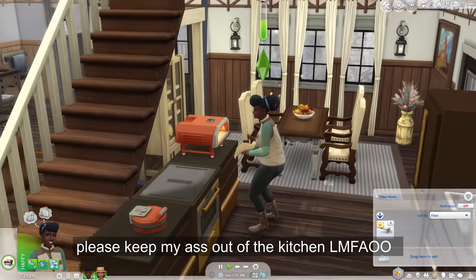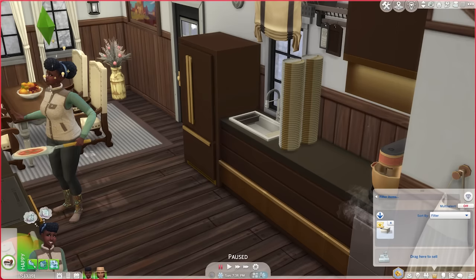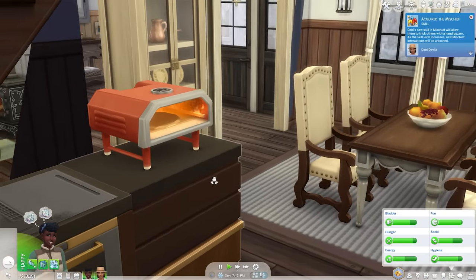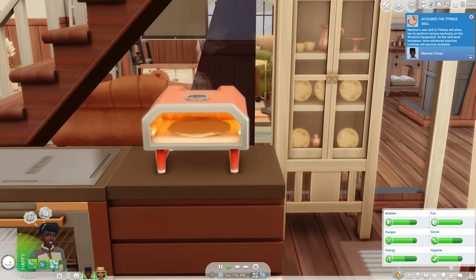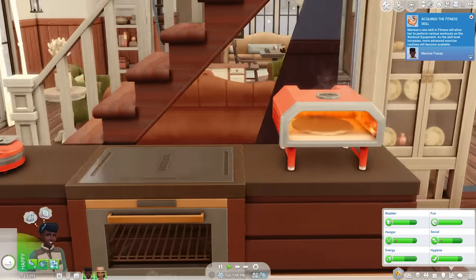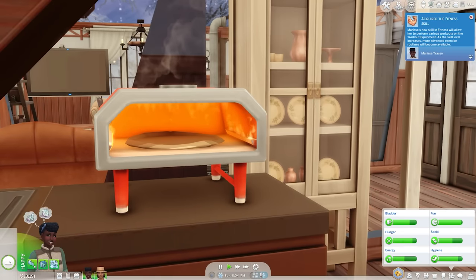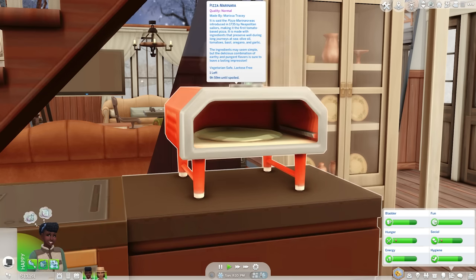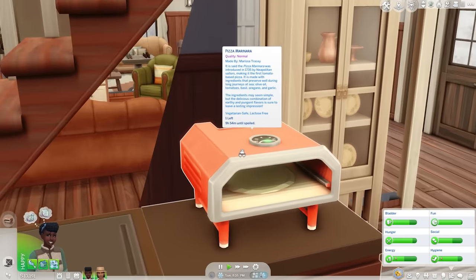Pizza Margherita — yes I love those. We're going to make a regular marinara pizza. She would need dough for that — flour — so she's just going to start purchasing ingredients as she needs them. We've got our pizza and pizza oven here. It even shows you how long until it's ready — 18 minutes — vegetarian safe and lactose free. I'm very, very happy with these functional objects. I highly recommend this stuff pack — I don't really recommend much from them anymore, even the expansion packs lately.